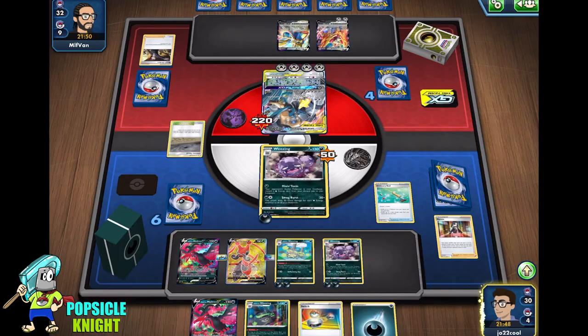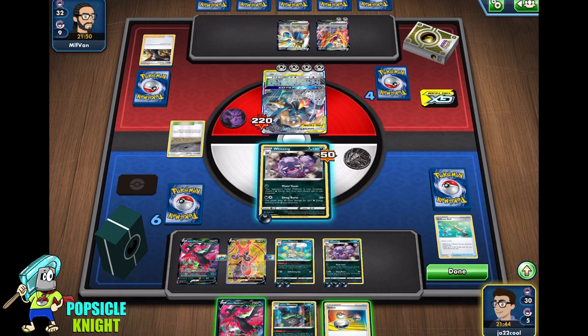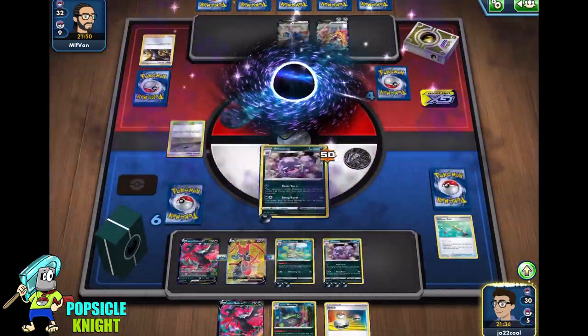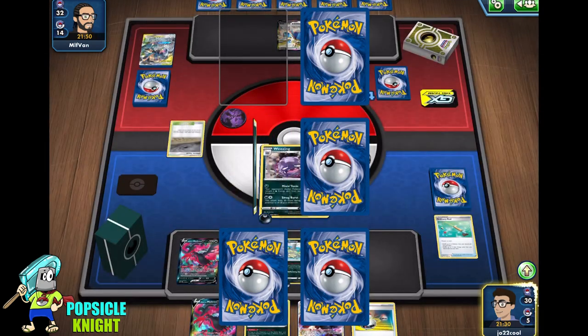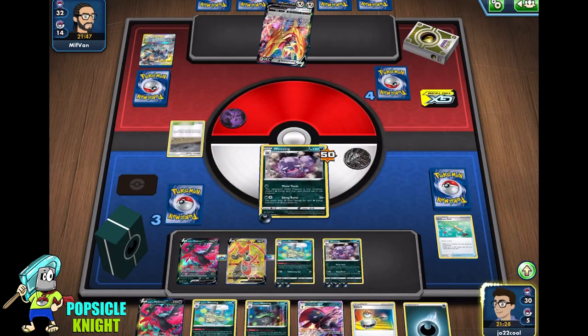Three prize cards. There's another Weavile GX, another energy — nice. And another Weezing.